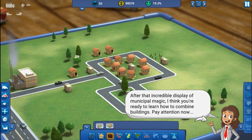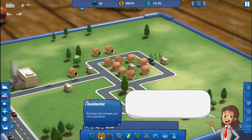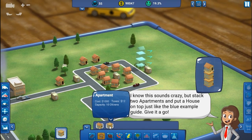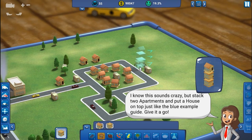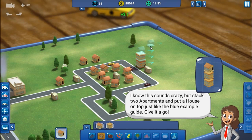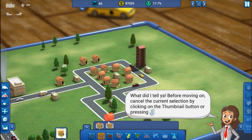I think you're ready to learn how to combine buildings — pay attention now. Open the Residential category and select the apartment building. Stack two apartments and put a house on top. One... two... and then a house. Oh, there we go.